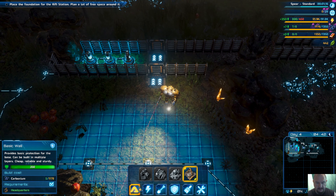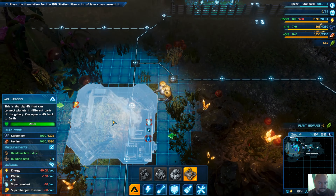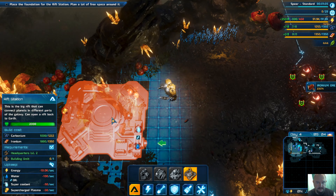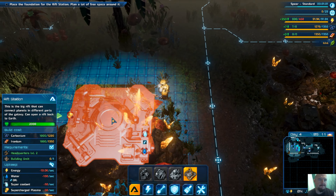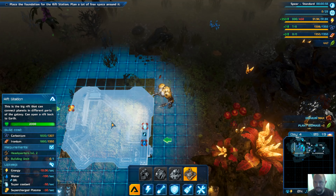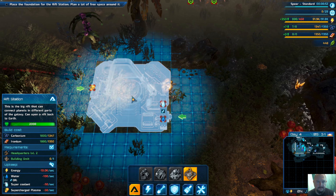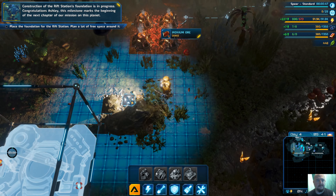Speaking of energy storages, can I make that one now? Yes, I can. This one will be needing a lot of different stuff, and I wanted it near water — there is near enough water. Construction of the Rift Station's foundation is in progress.